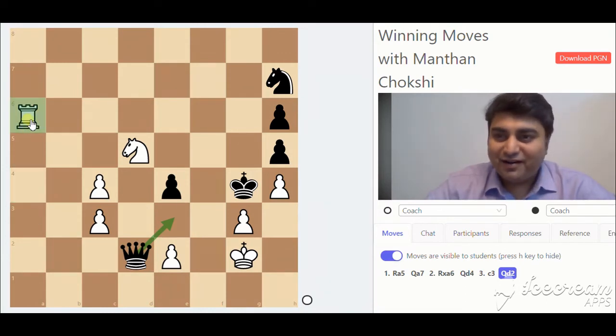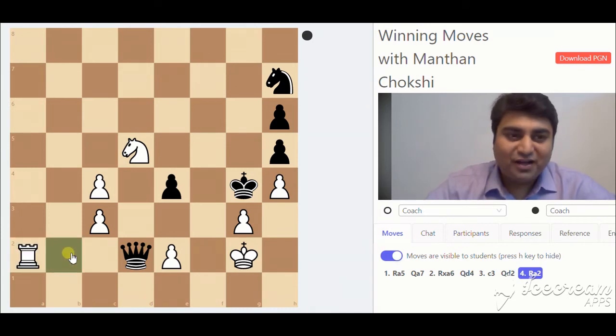Again white tries to deflect the queen with rook a2. Same thing — if queen captures the rook, knight e3 is a checkmate.